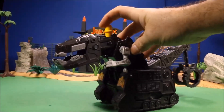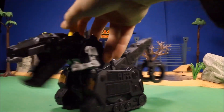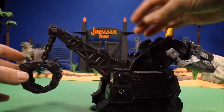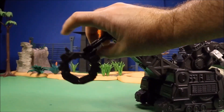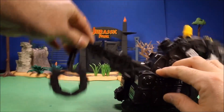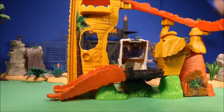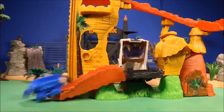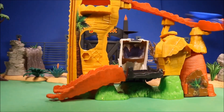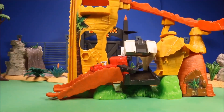We also have a talking Shadow Tyrox with a claw in the back you can use to pick stuff up, and you can move him up and down - really cool! Then we have a giant Destructs playset where if you hit it down a certain number of times his mouth will snap shut.